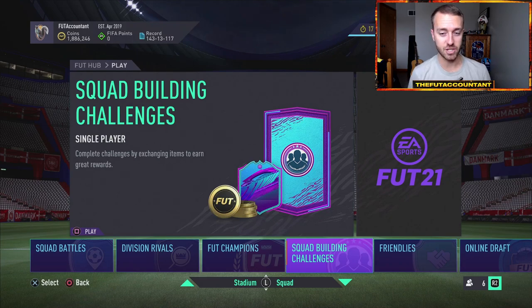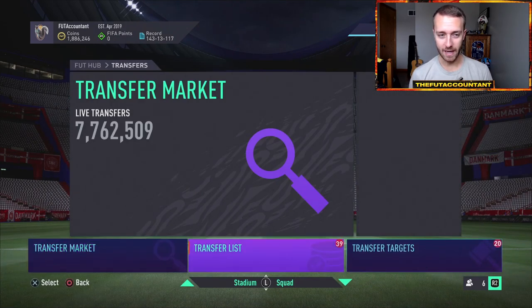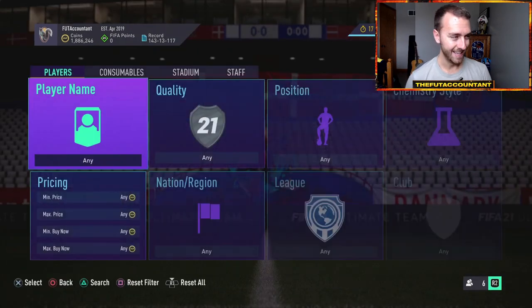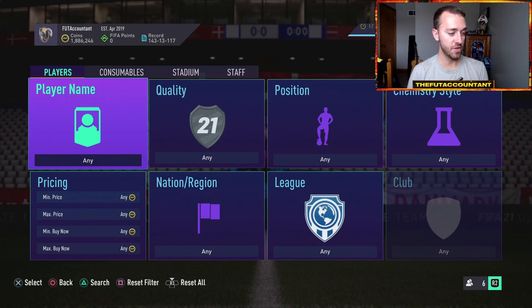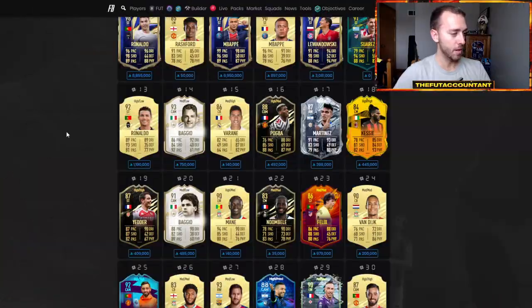If you guys are already grinding packs, GGs. I've seen people post pictures already of packs containing Bruno and De Bruyne, and it looks like some of their prices are dropping a little bit. I don't think there were lightning rounds today, but with those packs coming out, prices have dropped a little bit as people's focus has switched from the market to inside of the game. Right now people are opening a lot of upgrade packs and there's not a lot of eyes on the market.